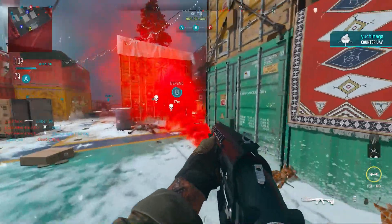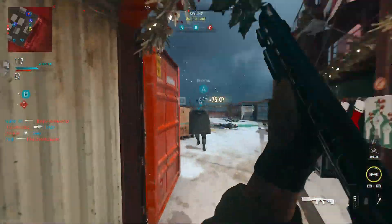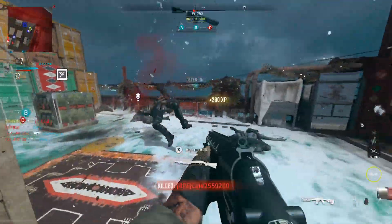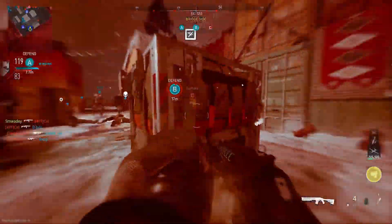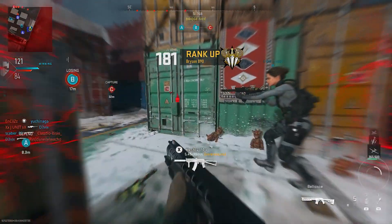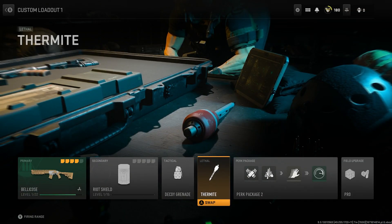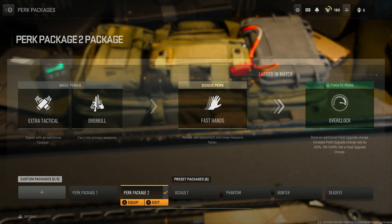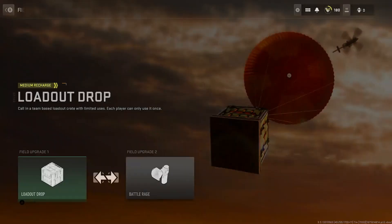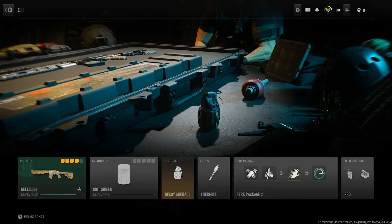Make sure you have the 2 field upgrades set to munitions box and battle rage. Once you get 2 yellow circles in the bottom right, you know you have both. Throw down your loadout drop, then use your battle rage. You also need to duplicate that class onto another slot and change the field upgrades to something different — I'd recommend munitions box and DDOS. As long as it isn't battle rage and loadout drop, you'll get unlimited battle rage.